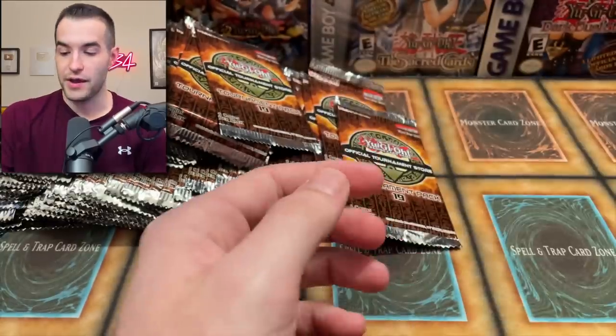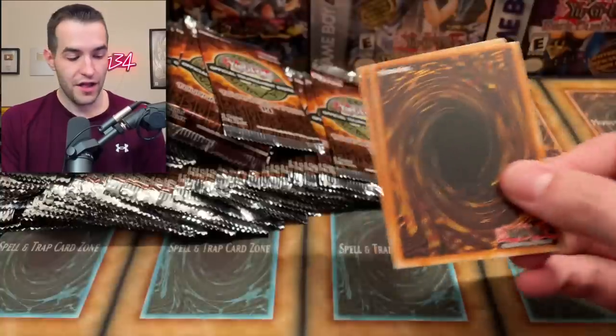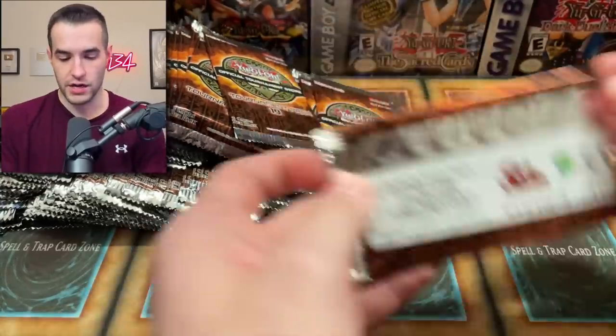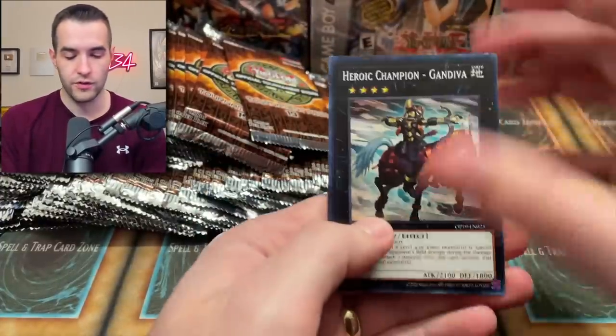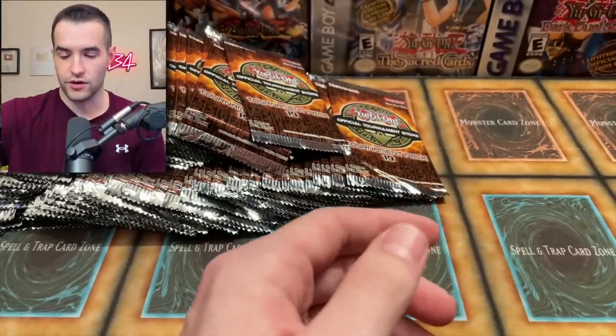Symphonic Warrior and a Pain Painter. Pain Painter was a secret rare generation for us — we used to pull that all the time when we were searching for Number 17 Leviathan Dragon. So pretty cool. Trap Eater, very nice. So far just one ultimate rare — we have not pulled the Water Enchantress yet.